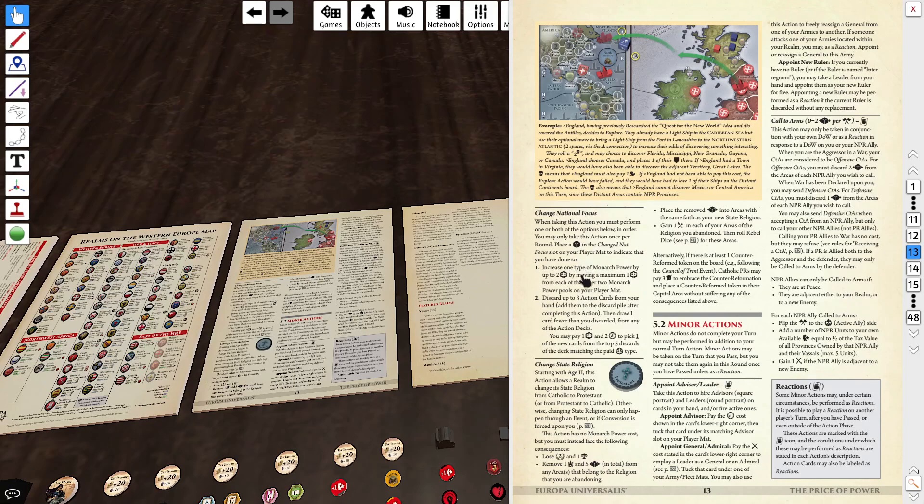In this action, you get to do it once per round — you put a cube down to show that you used it. So you can't abuse this. But you can increase one monarch power: you could take a cube from military and one cube from admin and move it over to diplomatic — steal a cube from your other two. You can increase it by up to two, moving a maximum of one from each of the other two power pools. This is purely optional. Another option: you can discard three action cards from your hand, add them to the discard pile, then draw one card fewer than you discarded.